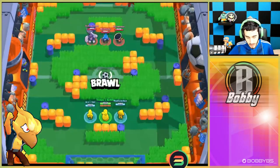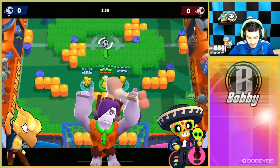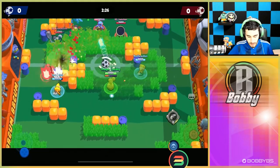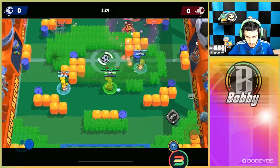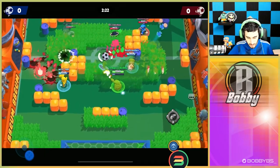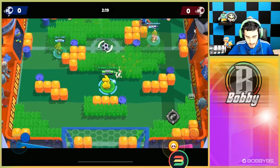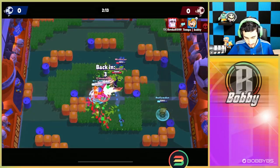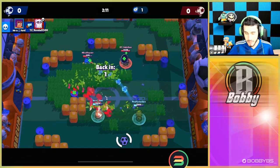Here we go into the first game — we're going up against a Crow, a Frank, and a Poco. So immediately our Shelly pick is going to pay off because we have this Frank. I'm gonna try and see if I can two-tap this Crow. Poco does body block that shot so I'm not gonna be able to, but we're doing a pretty good job so far at getting hits. Our goal is to move up.